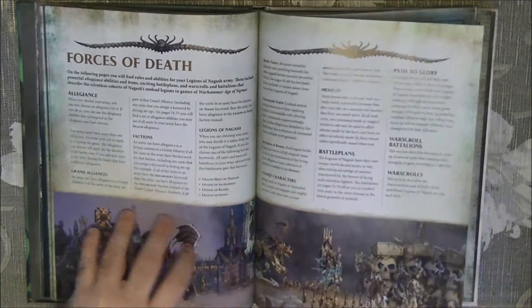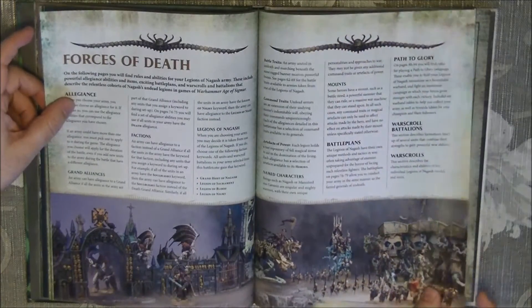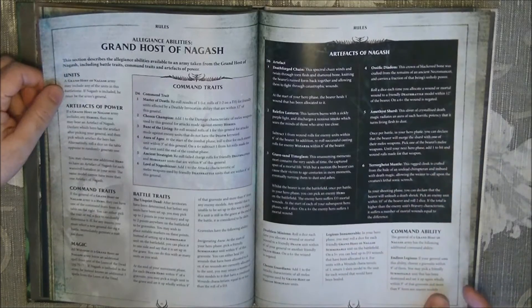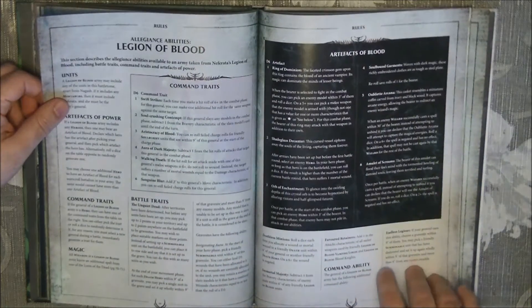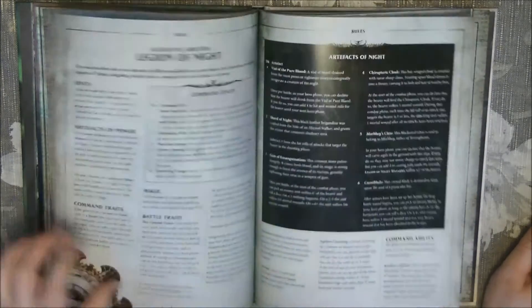Then we go to the rules part, which is called Death Ascendant. We have first the rules for the Death faction, and then we have alliance abilities for the Grand Host of Nagash. We also have sub-allegiances inside of the Death — the Legion of Blood — with different allegiance abilities inside.